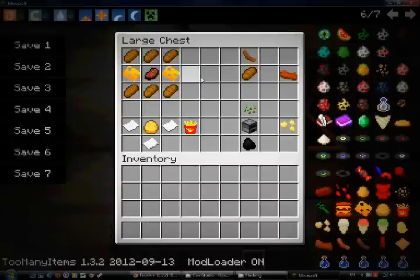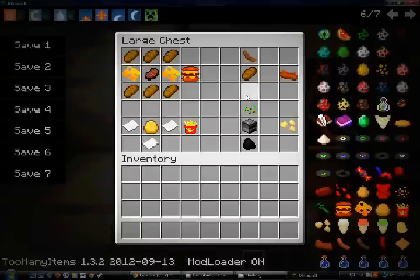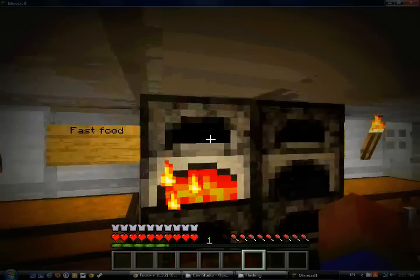Fast Food. Here's a Cheeseburger — it will give you strength, like a normal strength potion practically. A hot dog, I think it doesn't do anything. Same with the fries and the popcorn. But the way to make popcorn is like this, and it will make popcorn.